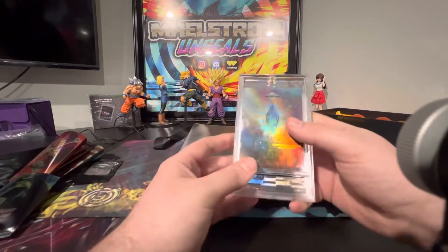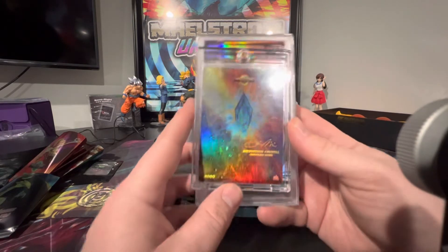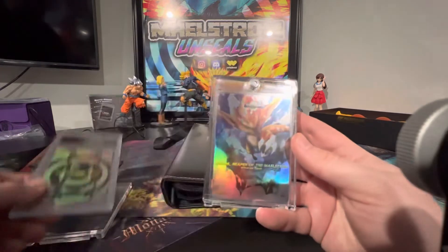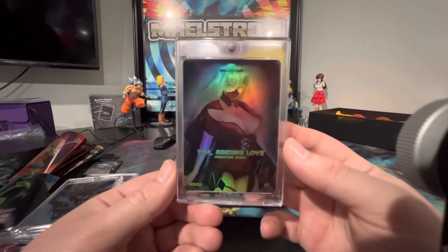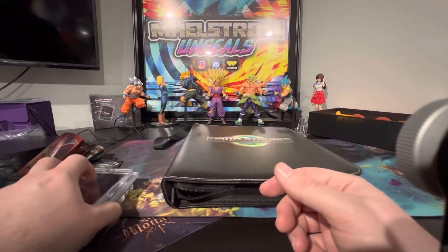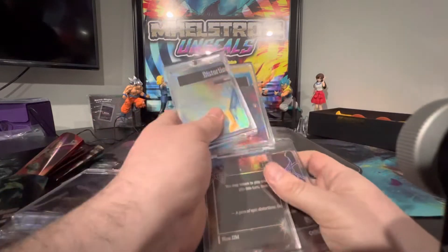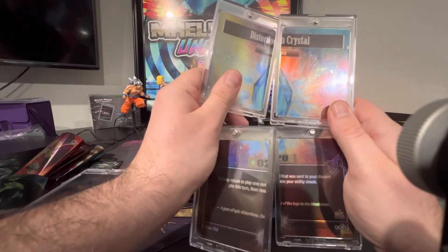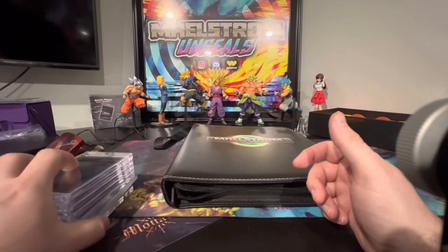The reason we open these packs are for the big hit cards. This is a Signature Series Distortion Crystal — a one of 45; there are 25 in V1 packs and 20 in the God packs. This is Manifest Time — there's only 25 of these in existence. Helios Reaper of the Maelstrom Signature Series card — another 25 in existence. And then the lowest printed Signature Series card is the Yua Binding Love — a one of 20. There are also cool little inserts called Puzzle Pieces; about 20 total complete sets. If you can get all four pieces, you form the full Distortion Crystal. All of these were from V1.